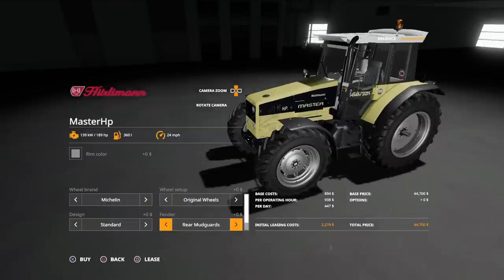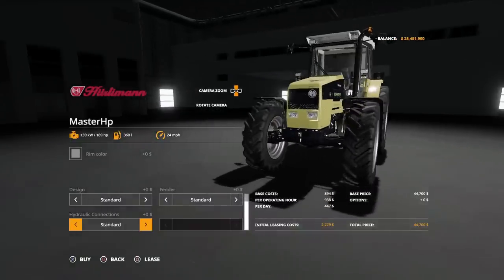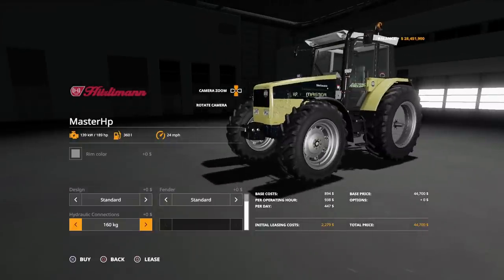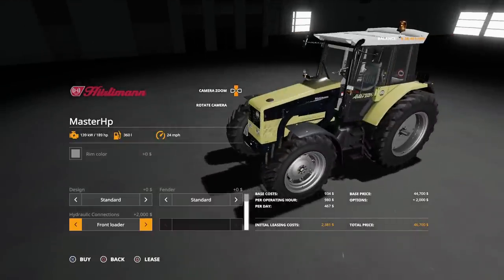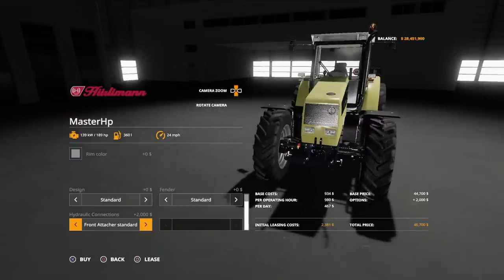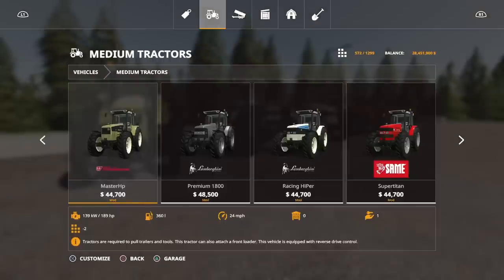Under fenders: standard, rear mudguard without fenders which takes the front and rear mudguards off, beacon light added on, beacon lights and rear fender, and beacon lights without fender. For hydraulic connections on the front, we can have weights ranging from 80kg up to 480kg, then front attach foldable, front attach standard, and front loader. This is one where you can't have a three-point link and a front loader at the same time — it's one or the other.